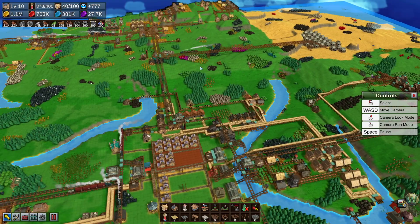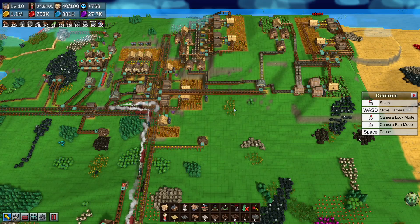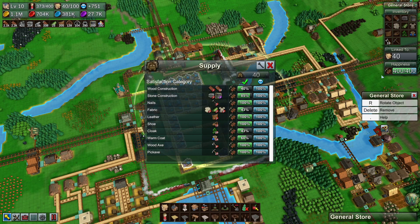Hello and welcome back to Factory Town. In our last episode we finished up with the worm cloaks and brought all three of these cloth-based items to a station, shipping them into the general store where we now have happiness.